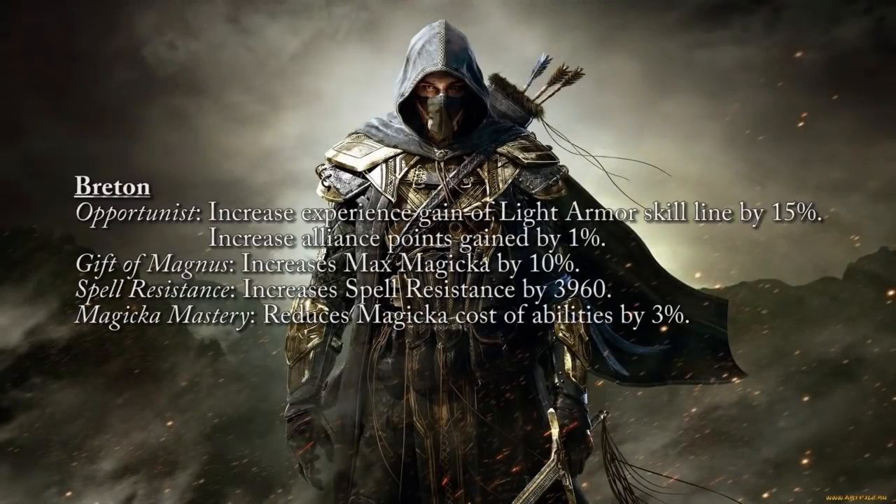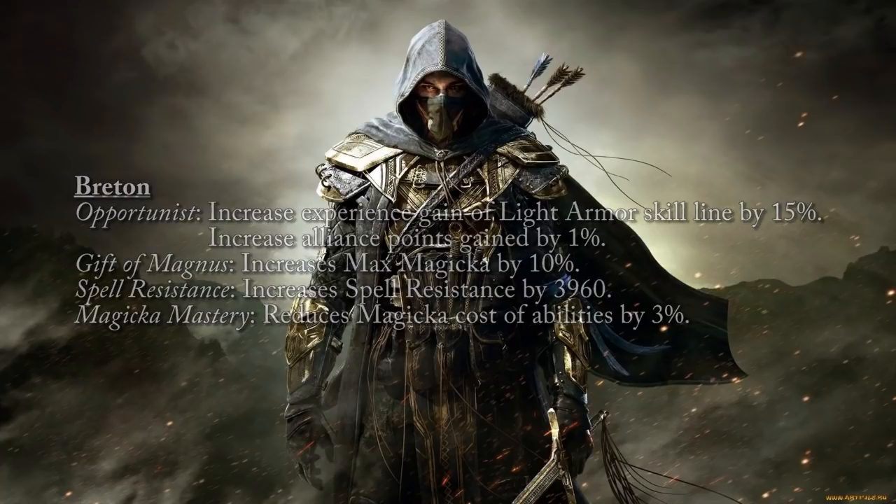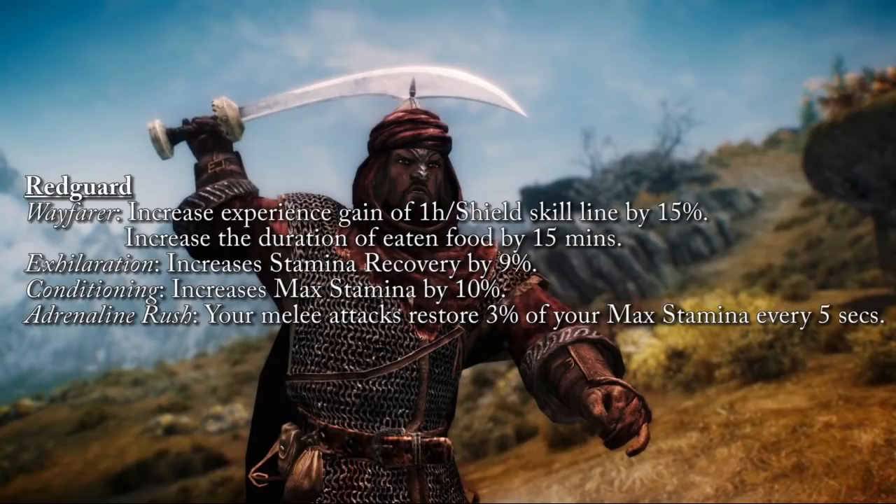Swift Warrior increases your melee weapon attack damage by 4%, reduces sprint cost by 12%, and increases sprint speed by 10%. Next is the Breton: Opportunist increases experience gain with the Light Armor skill line by 15% and alliance points gained by 1%. Gift of Magnus increases max magicka by 10%, Spell Resistance increases spell resistance by 3960, and Magicka Mastery gives an additional 3% cost reduction on spells.